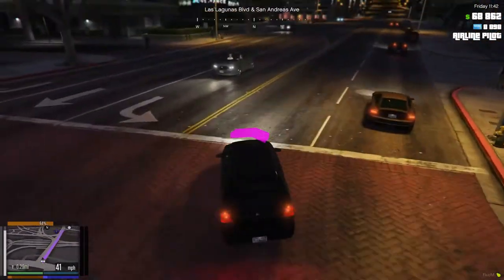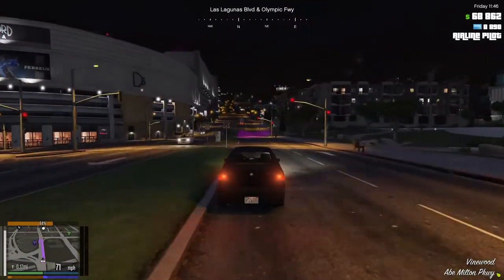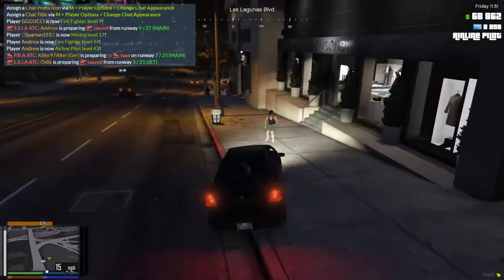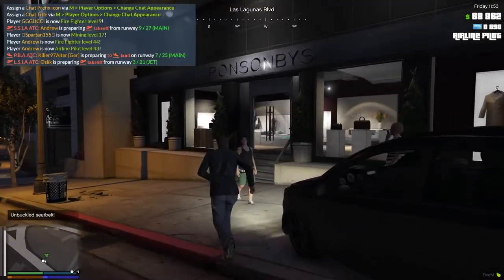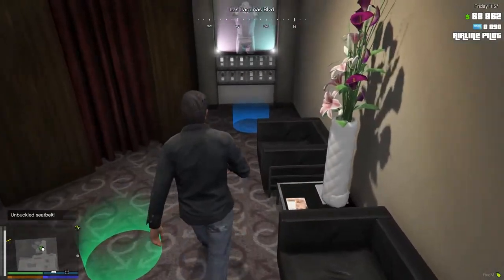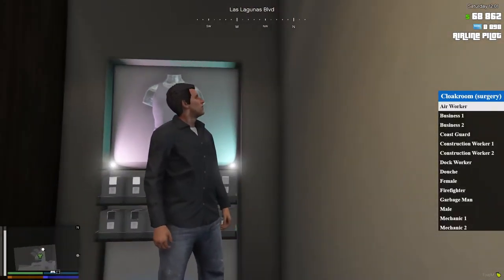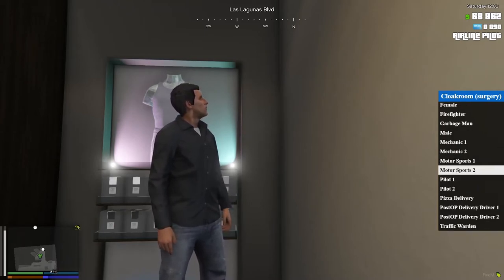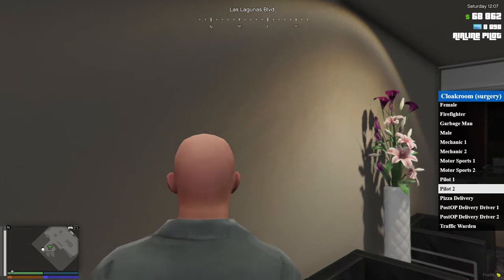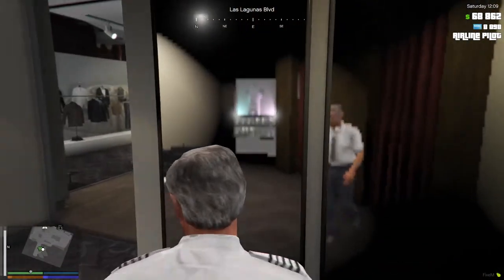You need to be quite careful driving because there are cameras. I'll speed a little bit to show you an example. This is a pretty good car for five thousand. We've arrived at one of the clothes shops. These are all the different uniforms you can get — we're looking for the pilot, so pilot one.